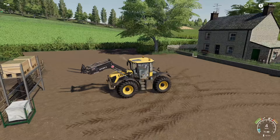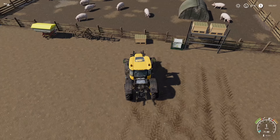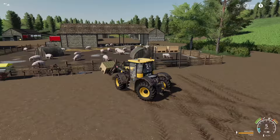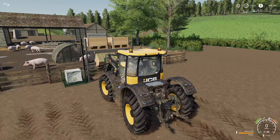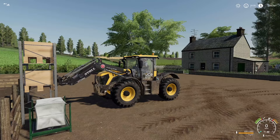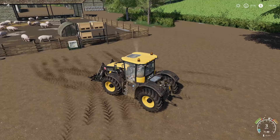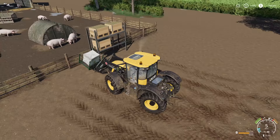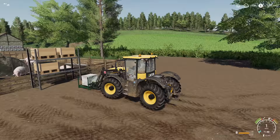If anyone is on the fence about getting a JCB 4220, this thing is perfect — you've got a front loader, 200-and-some horsepower, four-wheel steering so you can get in and out, and front and rear three-point linkage. You can put duals on it too. I mentioned in a Farm Sim 17 video, when we got the forest version with the thing on the back, I said if we could just get this with a front loader and duals on the regular one, that would be the best tractor in the game. There's a reason I've had it on two or three let's plays now — it is legitimately the best tractor I've driven.